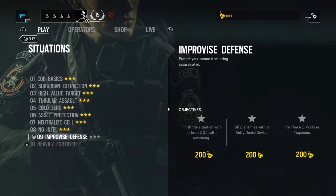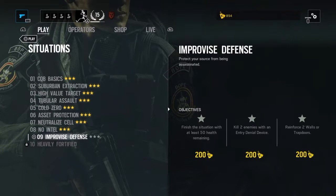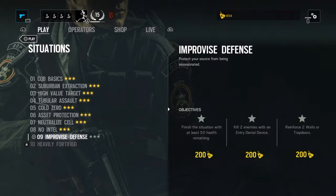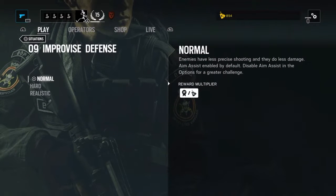Kill the enemies with an entry denial device and reinforce the walls or trap doors. I think I remember — it's one of the Spetsnaz that have the entry denial things. This is what I'm going to be doing, and we're going to go normal.